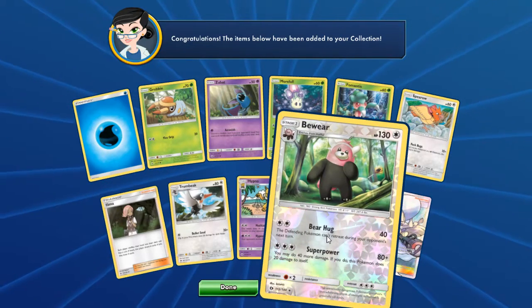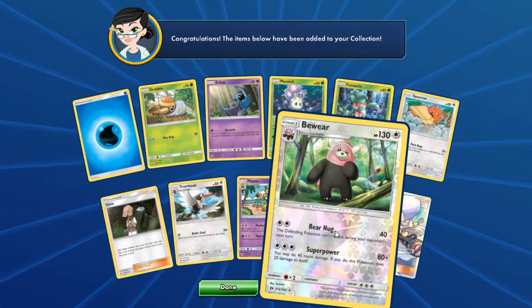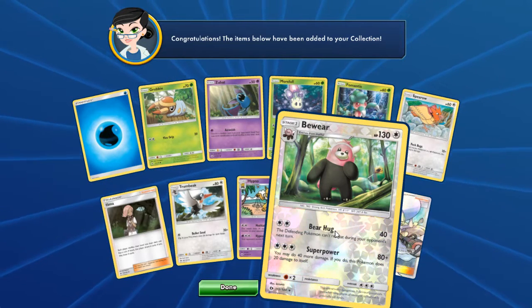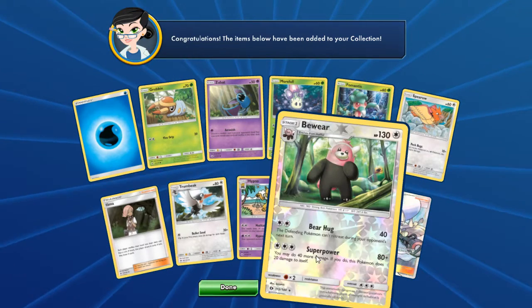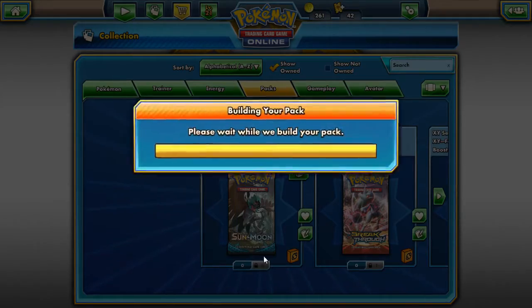The other card I got I'm not really impressed about, mainly because nothing really has weakness to normal type, and normal type has no major advantage — though they do still have a disadvantage.